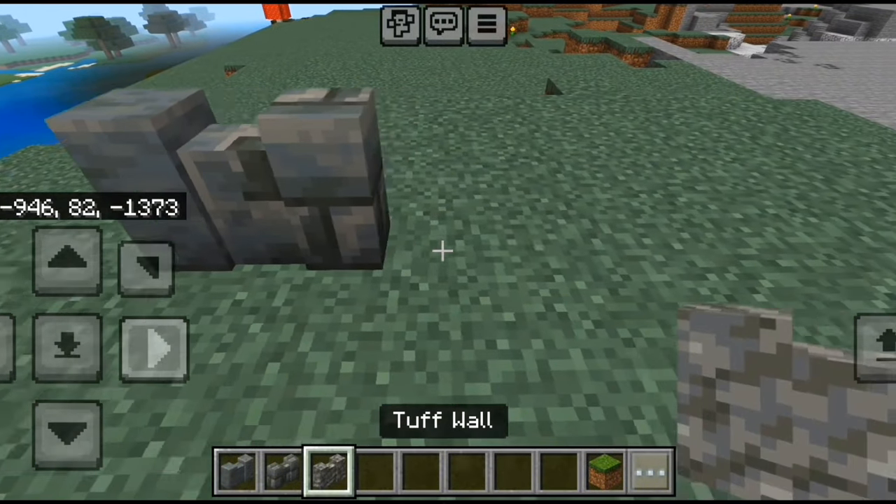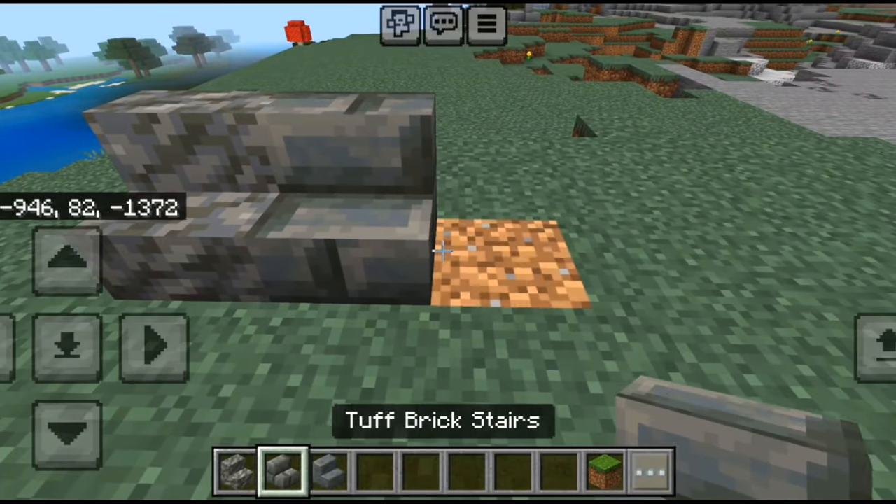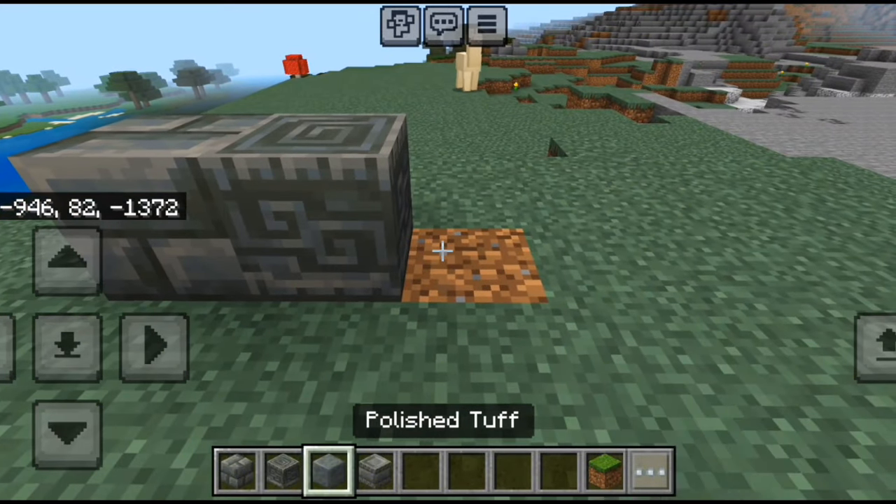Tuff has also received new blocks such as walls, slabs, stairs, bricks, polished tuff, and chiseled tuff.